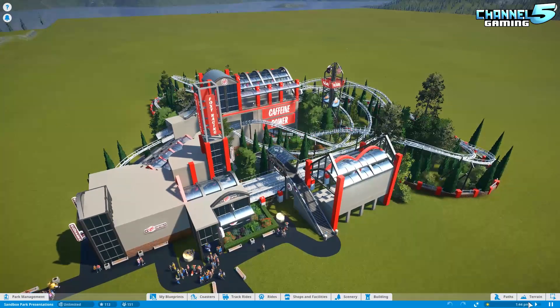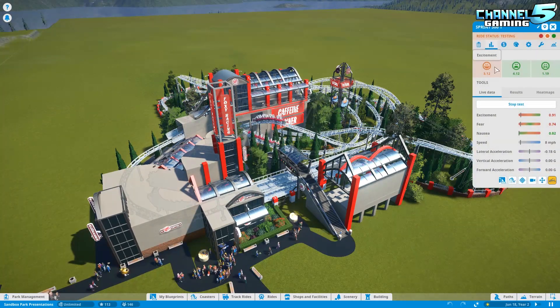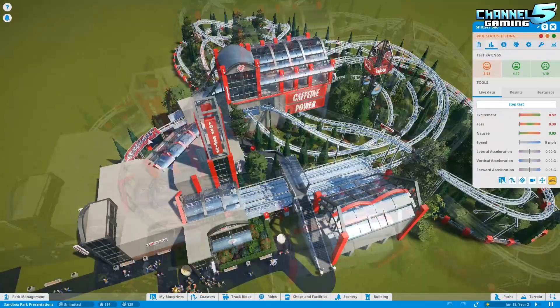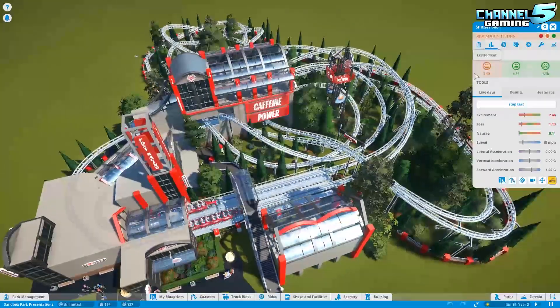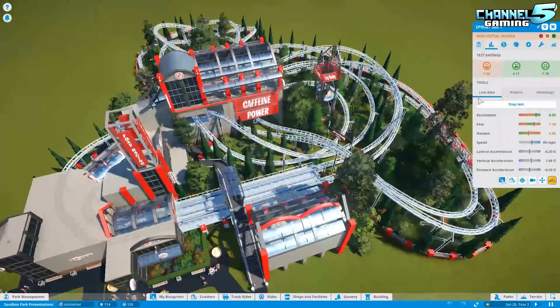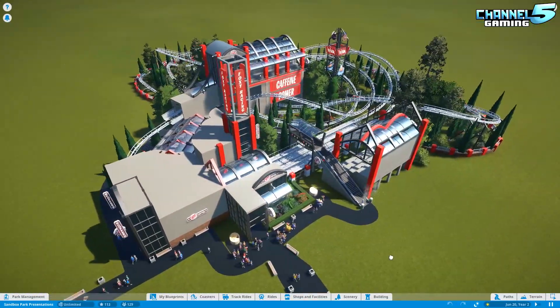That's how it works. We're going to open it up now and take a look at the results as well. The excitement is only a 5, but that's because there are wait times. We have these blocking stations to time it out and synchronize these coasters properly, which means people have to wait at this station and then at this station. That's going to usually lower your excitement rating when you have wait times on coasters, but that's totally forgivable. It's going to be impossible to have a high excitement rating with the mechanics of this coaster.